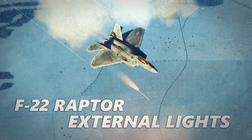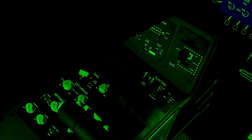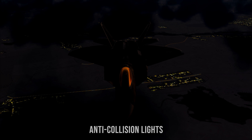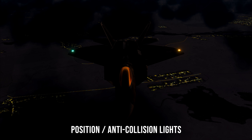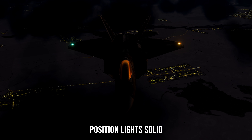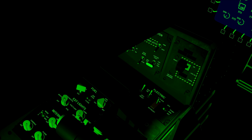For external lights, located just above the internal lights panel: formation lights have a brightness knob. Position lights have multiple settings — Off, Anti-Collision, Position and Anti-Collision, Position Flash, and Position only. Finally, for air-to-air refueling lights, turn the triangular knob all the way to Bright and press Open AAR.